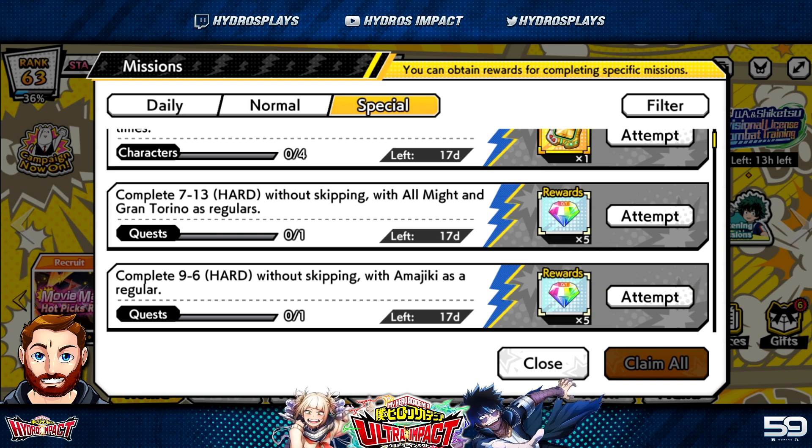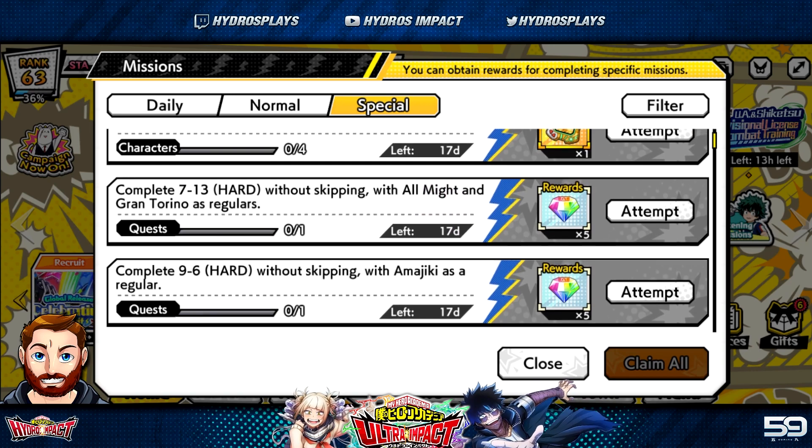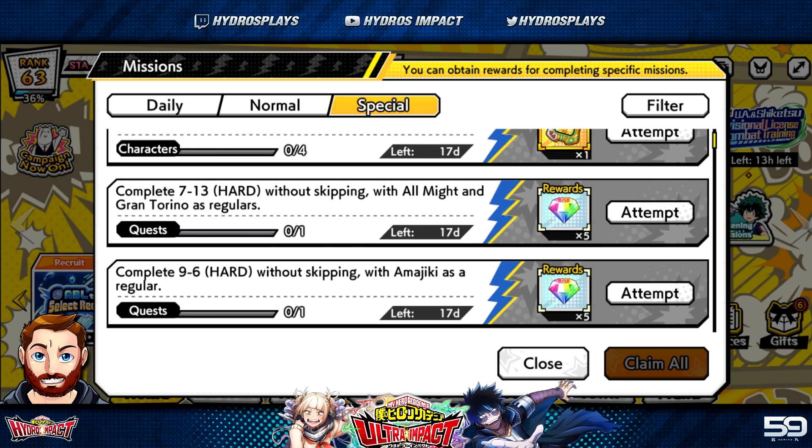That All Might mission may be the hardest for some players, especially free-to-play players who don't have the UR All Might. You can use the red UR All Might, the yellow UR All Might, or — for JP players — the free blue SR All Might. Until that blue SR All Might releases on global, it's not available there. That's really the only mission I see as being difficult for some players.